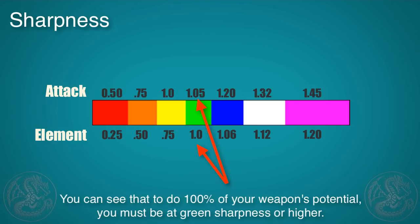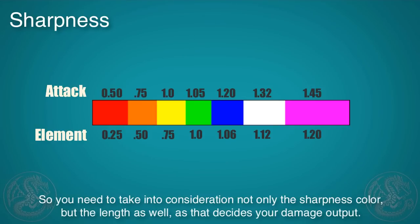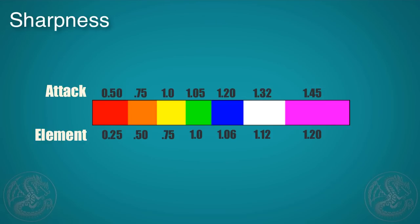The chart here shows that you need green or above to be doing 100% or more of your weapon's potential. Each hit basically takes one unit of sharpness. The blue here represents about 30, so after 30 hits you'll see your sharpness go down to green. Some weapons will trade higher sharpness for longer sharpness, and that also creates good damage output.